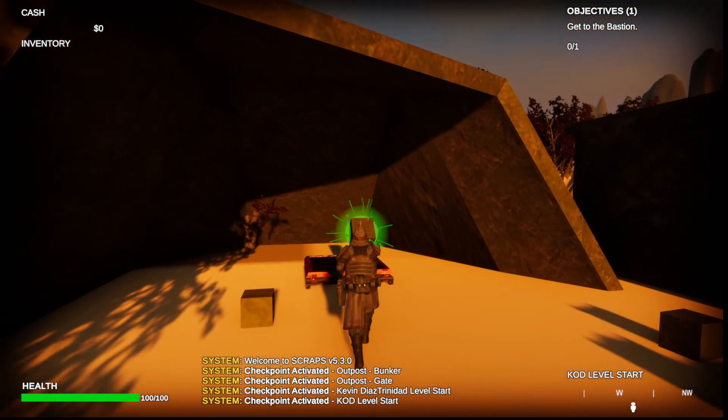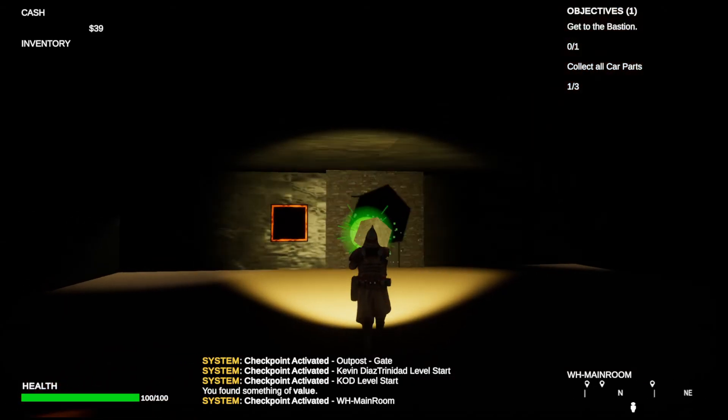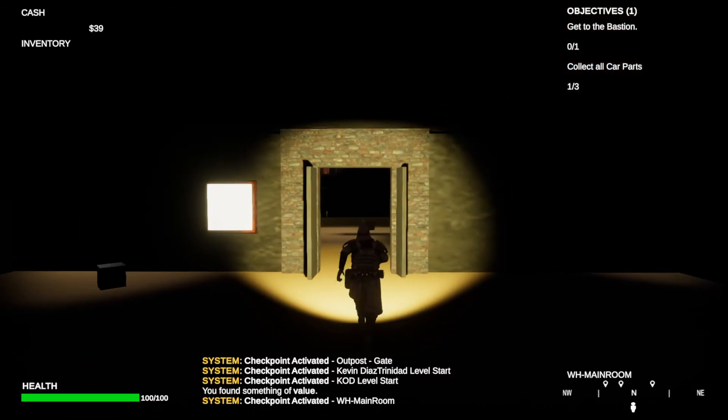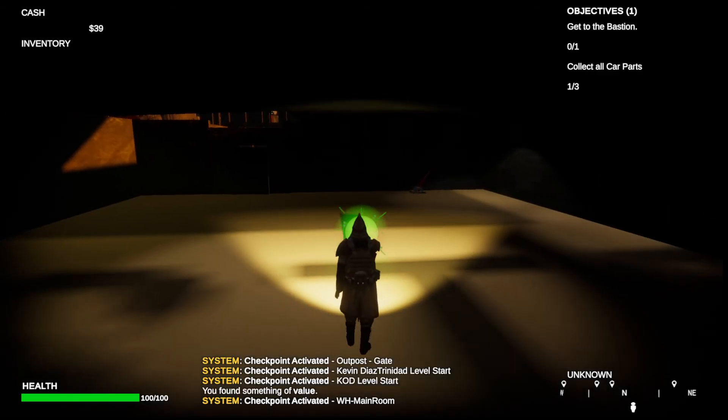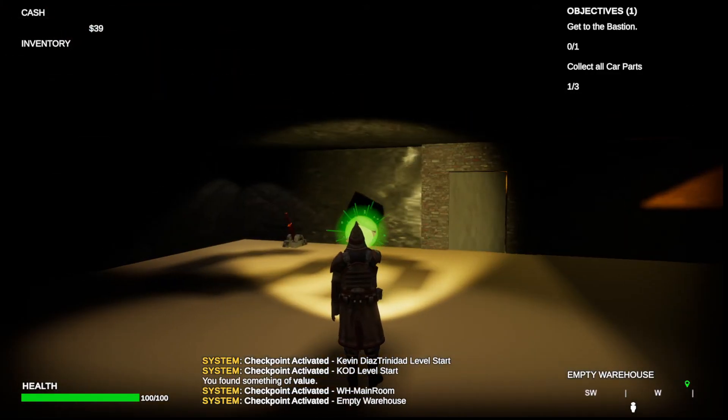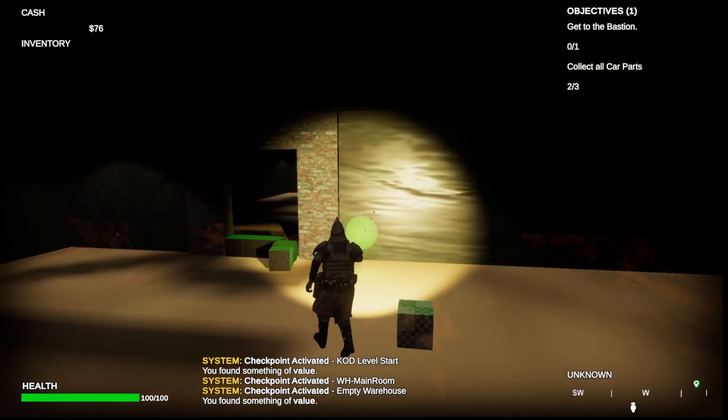Alright, so this is the outpost level. Keep coming down. As you reach the end, it will be my level. My name is Kevin Diaz. This is my level.